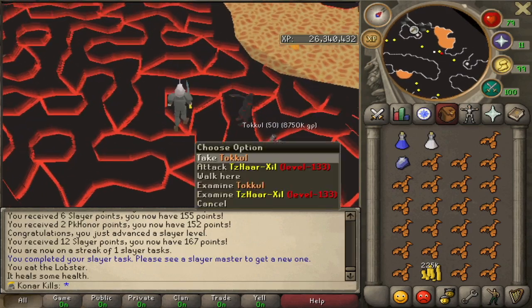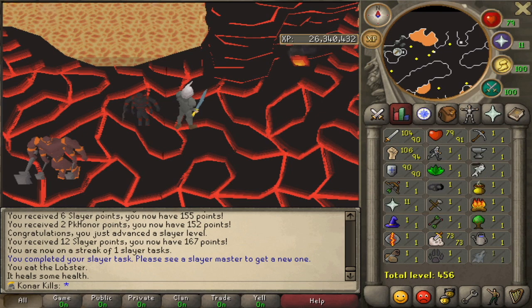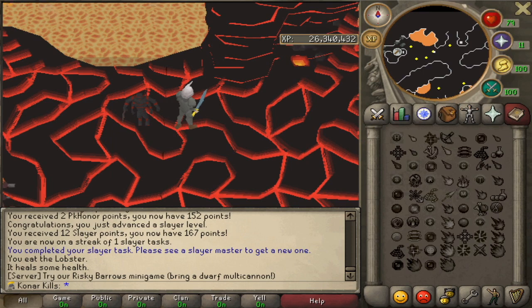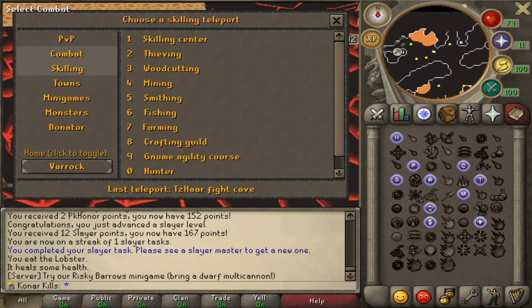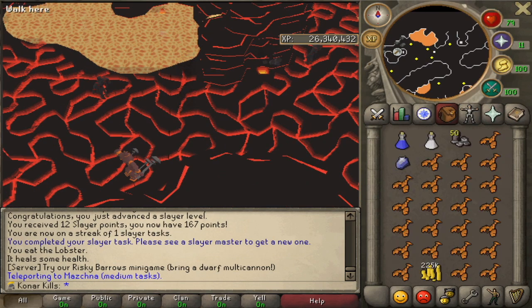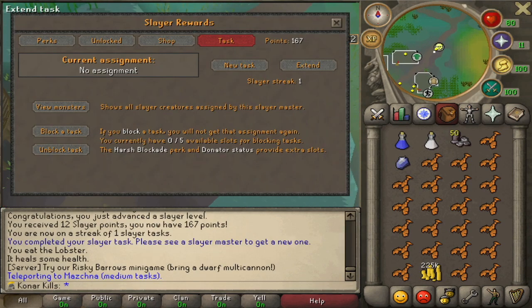That is the end of our Slayer task at Tzars. That took a little bit of time — quite a lot of resources used in the process. But actually I've got base 90 stats now from that, which is really good. So we're going to head back over to the medium Slayer Master now. We're going to block these guys because we don't want to do those again, not at the minute anyways. We're going to see what else we can get which is going to help us going forward.